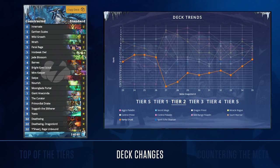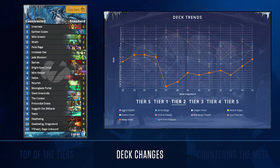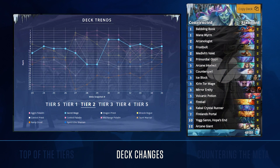The newest deck to join the meta snapshot is ramp druid, or big druid as players have come to call it. We have ranked ramp druid as a tier 2 deck to begin with. It has the ability to counter control archetypes as well as jade druid, in exchange for a weaker early game. Pirate warrior and token shaman will punish players switching to this deck unless ramp druid is able to ramp to primordial drake, but it has a positive win rate against control mage as well as jade druid, making this deck a viable option for ladder climbing.